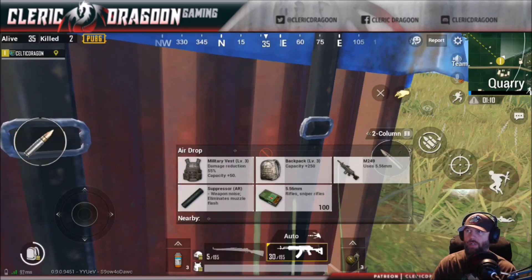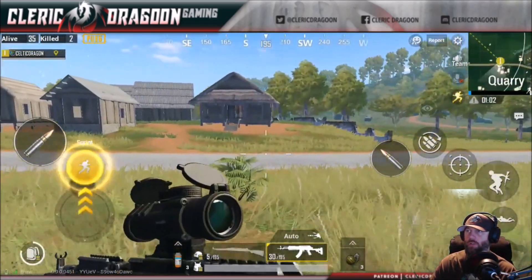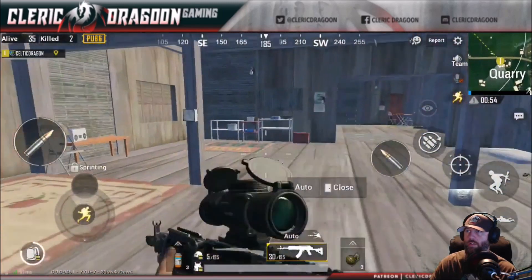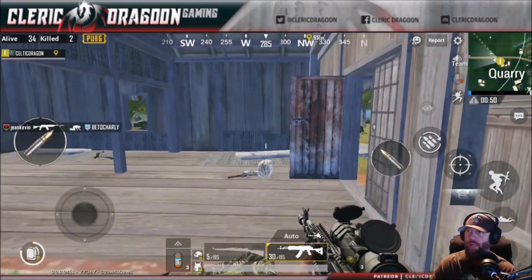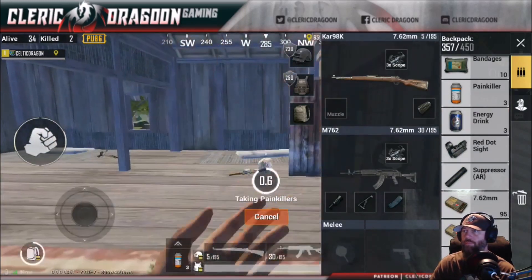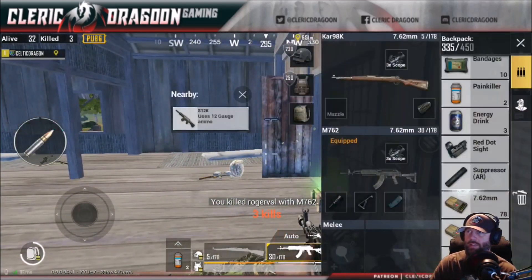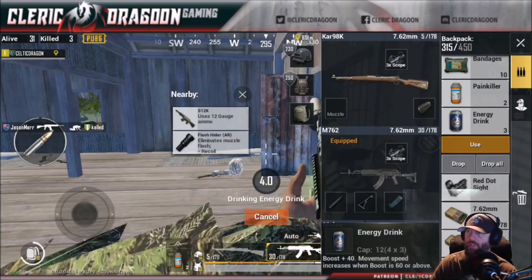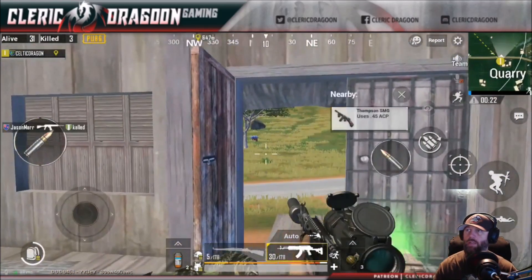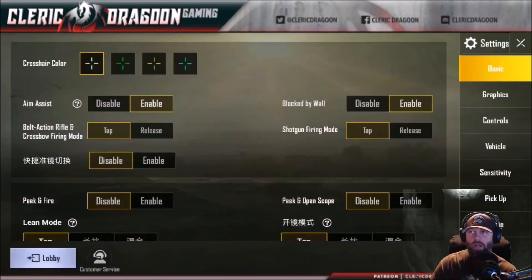There's not much loot here that I want. The .249 is okay but not my favorite — the horizontal climb is just rough. I'm trying to do some backpack management, get my suppressor on the Beryl. I did run into some real people though — I was actually team killed in a game. We dropped into boot camp, a package came down, and a guy team killed me. Real people are in the beta, but they're really rare.